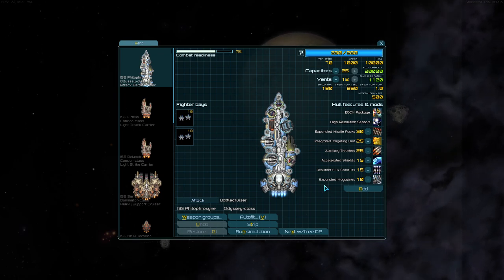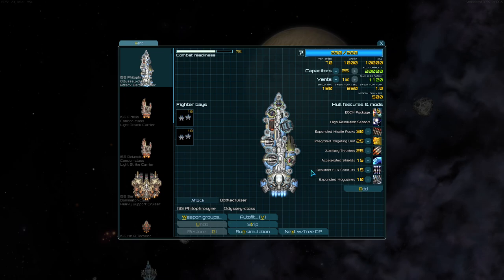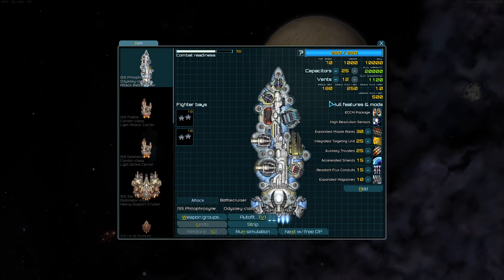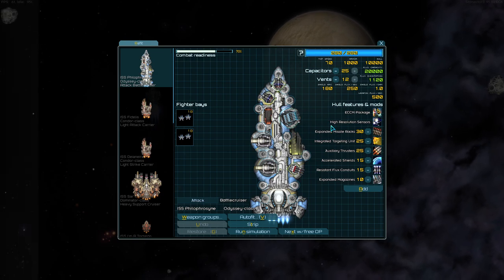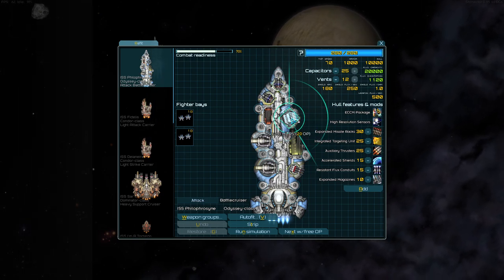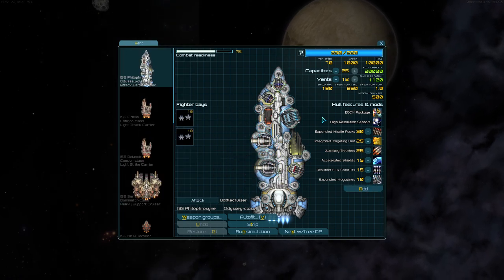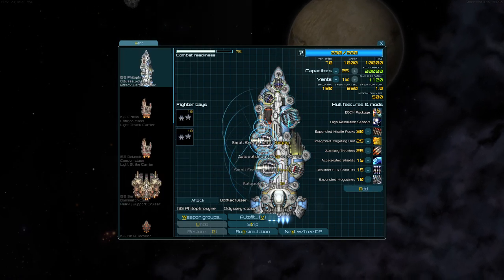And it worked fine, but I think if you want something that takes a little more skill and works better, this would be it. So instead of Locus, we've got Squall, and instead of Plasma, we've got Auto-Pulses with Expanded Mags. This is going to do a lot more against shields.